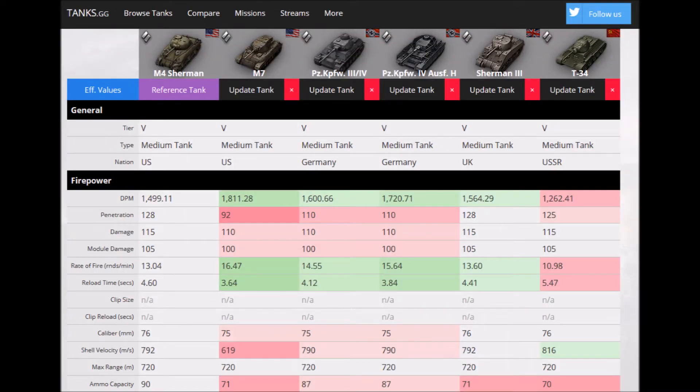Doing a quick tank compare, the damage per minute of just under 1,500 is amongst the worst of any tier 5 medium tank - only the T-34 equipped with a 76mm gun is worse. The M7, the German tanks, and even the Sherman III, the British version, have better DPM. The penetration's good, tied with the Sherman III for best-in-class. The damage is also tied with the Sherman III and the T-34 for best-in-class, but that rate of fire at 13 rounds per minute really lets us down and that's why the DPM is so low.